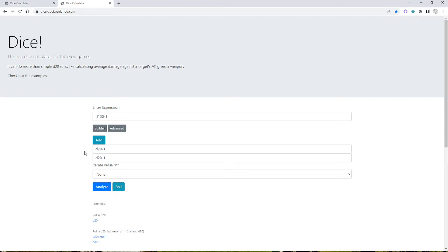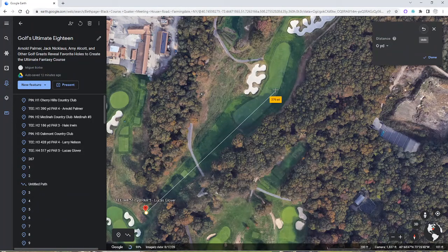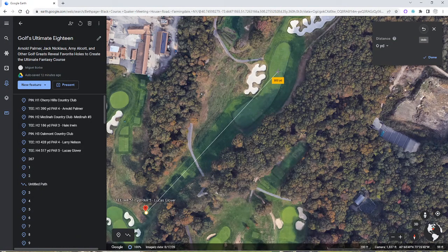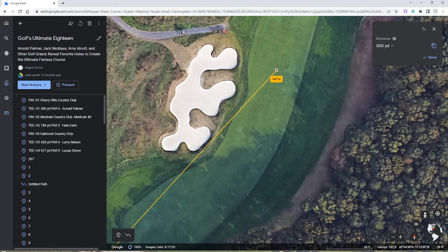Let's set up the shot first. Looking at 300 yards for Happy Gilmore — looks like this will be a good spot for him to try to land that. Now it's going to scatter perpendicular, right or left, and then shorter or longer based on the dice roll. Let's see what happens.